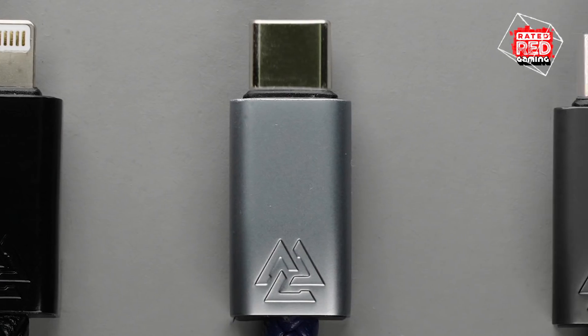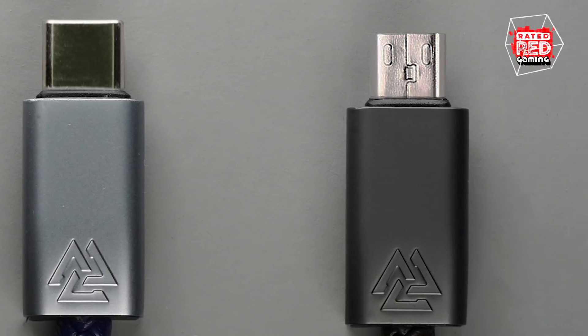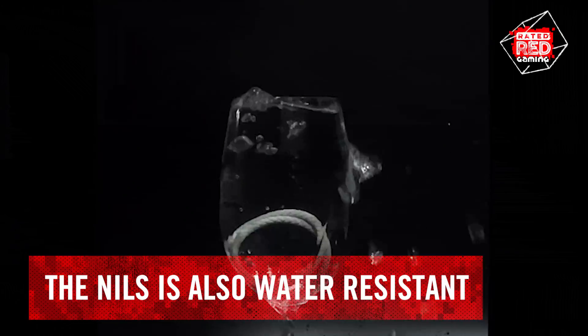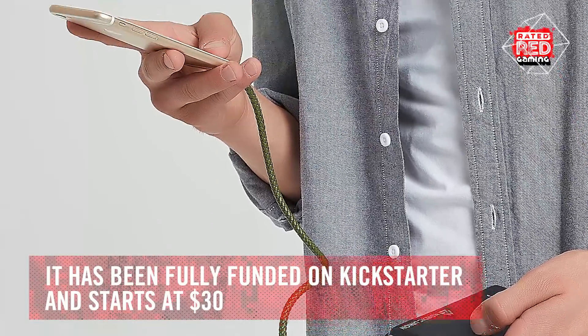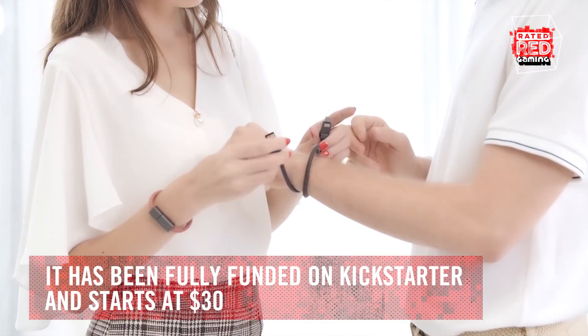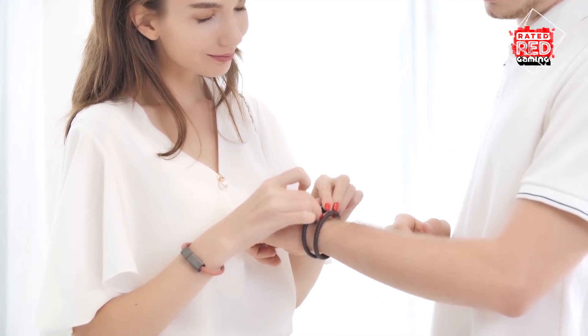So this bad boy ain't going anywhere. It is available in Lightning, Type-C, and Micro USB, and it comes in three different sizes. And did I mention it's water resistant? The Nils has already been fully funded on Kickstarter with still over a month to go in the campaign. Pricing starts at $30 for a solo and $40 for a duo.